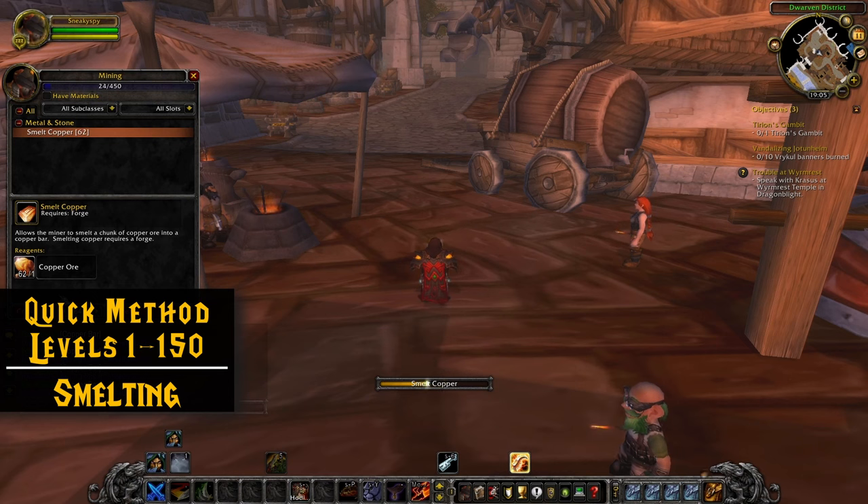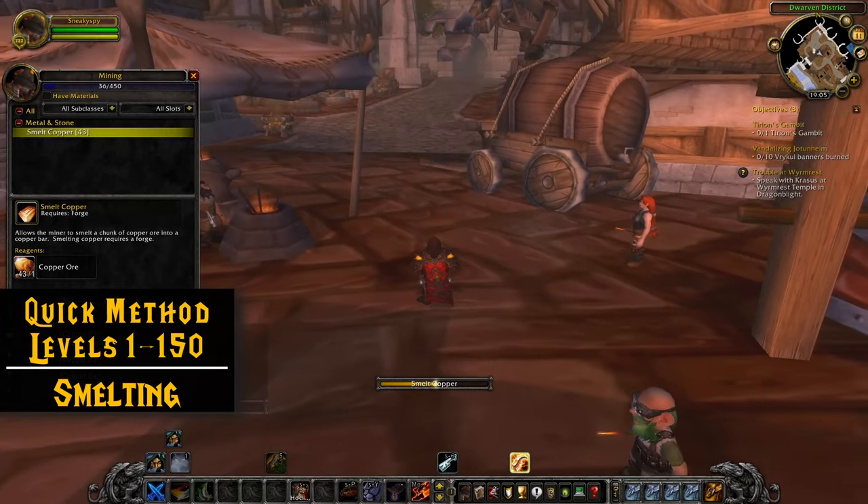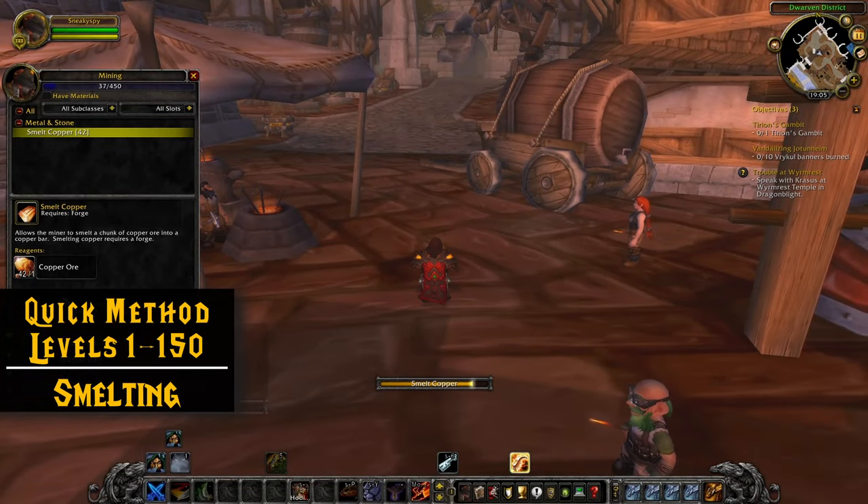Smelting copper bars turns gray at level 70, and smelting iron bars turns gray at 160. That's why I said 150 — because once you get above iron to say mithril, buying that just to smelt it down and then resell it is a huge money loss and not really worth doing. The only time that would be worth doing is if you're leveling something like blacksmithing or engineering and you need more ore than you're going to mine and you have the money to buy it. Then I would go ahead and smelt it down to save on some of the mining time.